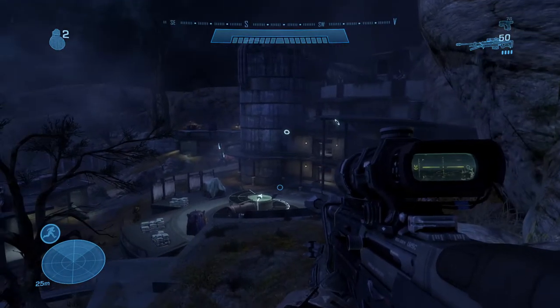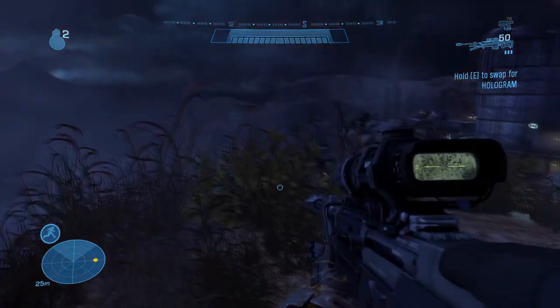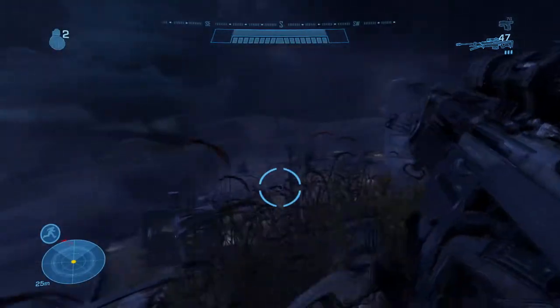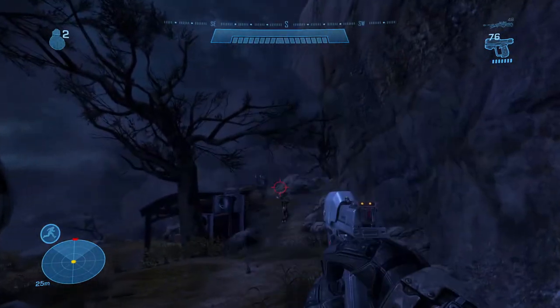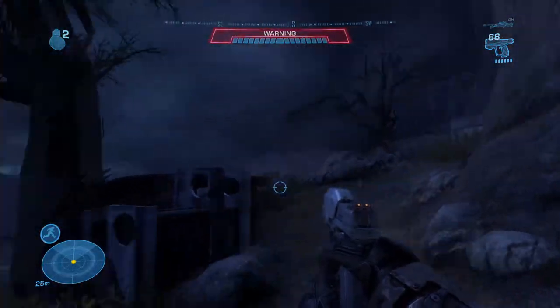We're going to engage - we have a gold Elite. Didn't quite take his hat off but certainly rattled him. Let's take these snipers out because beam rifles sting - they certainly melt the old armor. Need to be careful because up on our left there's a little passage. They're coming up on the left - got a needle rifle. I like the needle rifle, it's a really cool weapon.